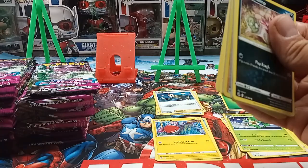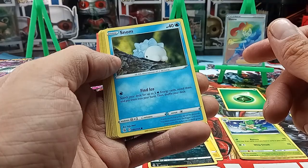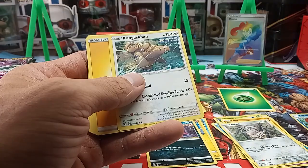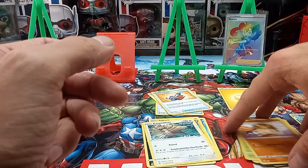We got another Single Strike. I'm gonna try to keep these separated from the regular ones. That's a really cool-looking Snorunt. We got an Onix, regular Jigglypuff, Durant, a reverse holo of Chili Pansear and Cilan, Fusion Strike, a Rapid Strike, energy, Sandslash, Swadloon, and a Cram-o-matic.